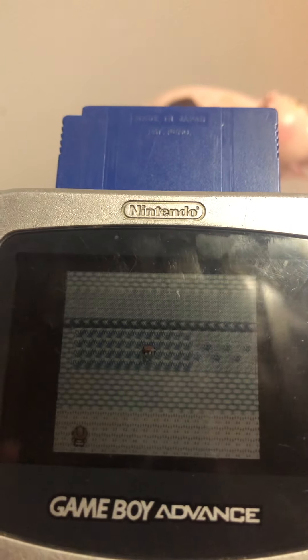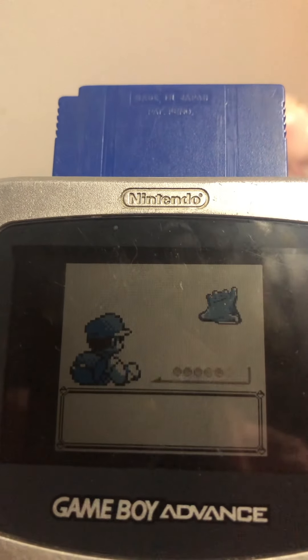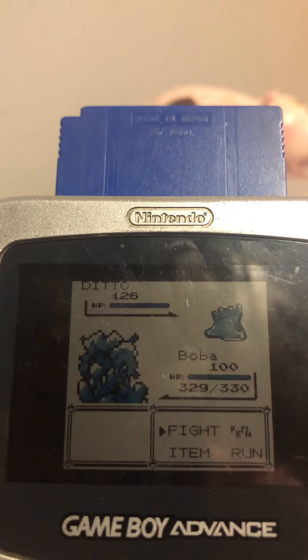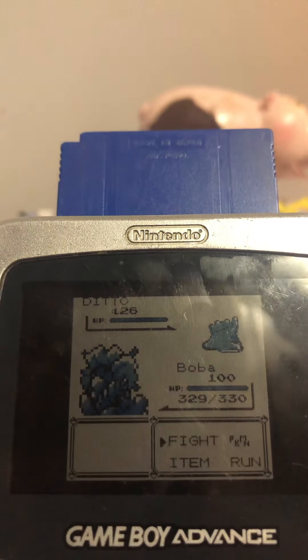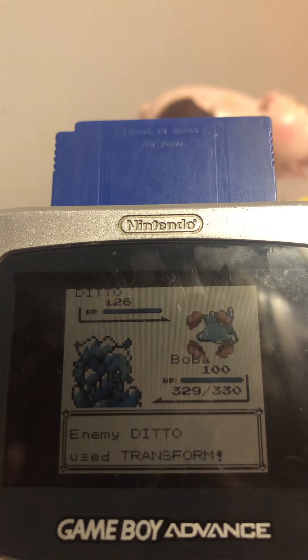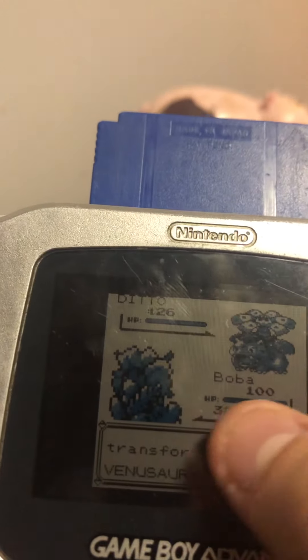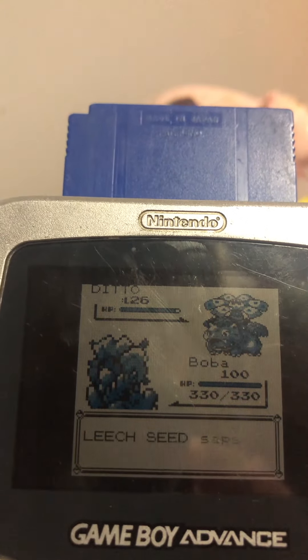Now what you wanna do, you wanna encounter a wild Ditto. There we go, first try. And then you'll want it to transform into whatever Pokemon you want it to be — use a move that doesn't damage it. Now it transformed. It has the same special stat as Boba here, my level 100 Venusaur. Same special stat.